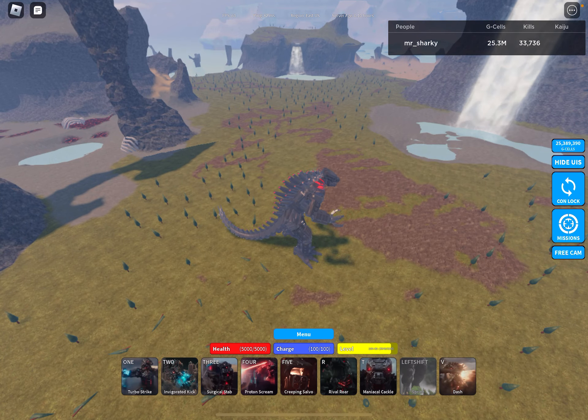Proton Scream is pretty basic - you're just dashing away and proton screaming. Make sure to keep your aim on the beam because in a low HP situation, the beam will be really helpful if you get all the ticks in. It does around 2k damage and about 300 damage per tick.